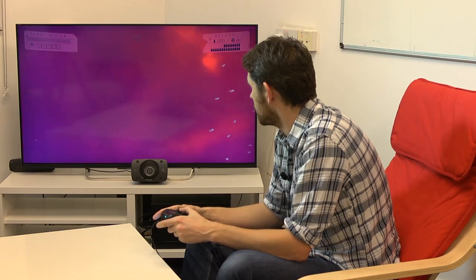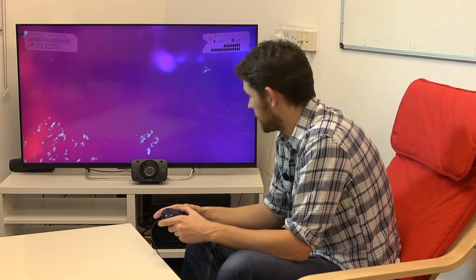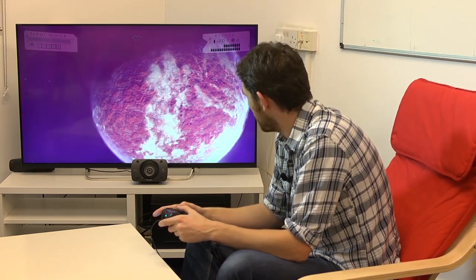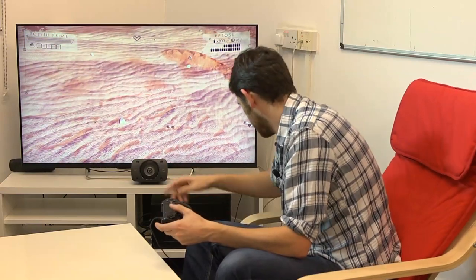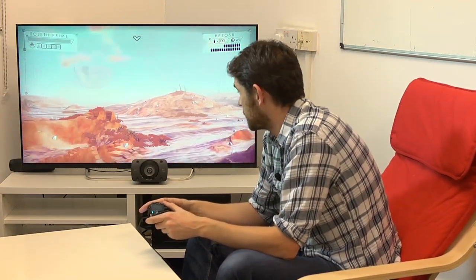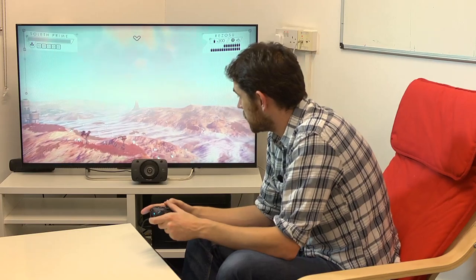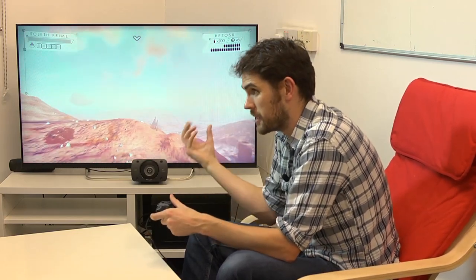Why haven't other developers done this before? I'm not sure - some people have done things a little bit like this, but no one's quite taken it this far. I think one part is it's a next-gen idea. As developers, we mostly just use more powerful machines to make prettier graphics - the same games generation after generation, the same first-person shooters, just better anti-aliasing or more specular maps. What we're doing is applying an awful lot of the hardware's power toward just generating the world around you, rather than it being a pre-baked thing you load off disk.